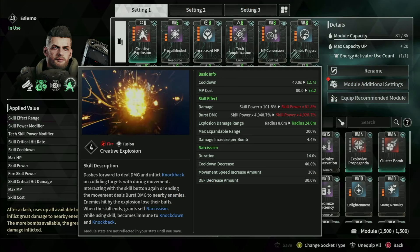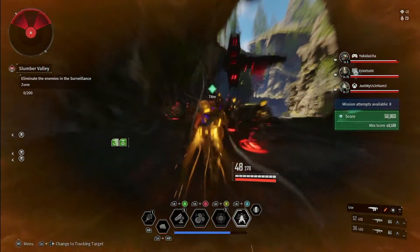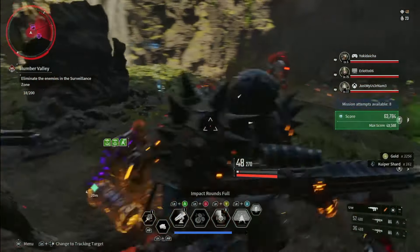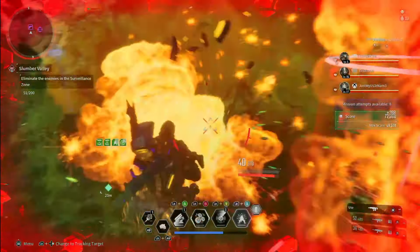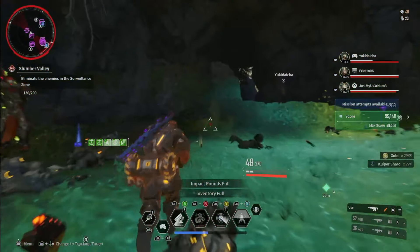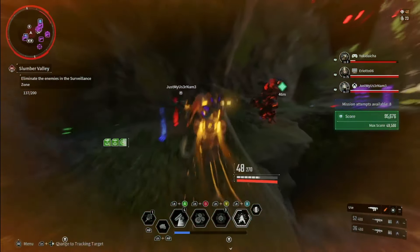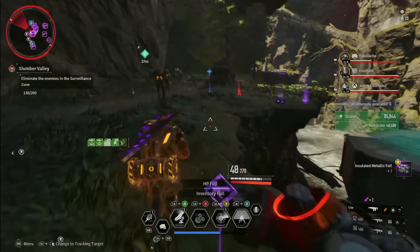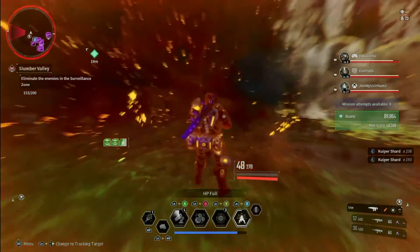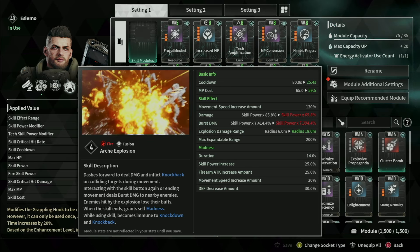The star of the show is called Creative Explosion — that's modified because of the mod. Let me take off the mod first so you understand the fundamentals. It's called RK Explosion: dashes forward to deal damage and inflict knockback on colliding targets during movement. You can actually knock those big giant enemies off their feet. Interacting with the skill button again or ending movement deals burst damage — you manually detonate. Enemies hit by the explosion also lose their buffs, which is a big deal, so make sure you hit even the heaviest bosses with your explosion.